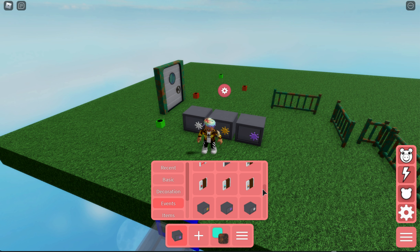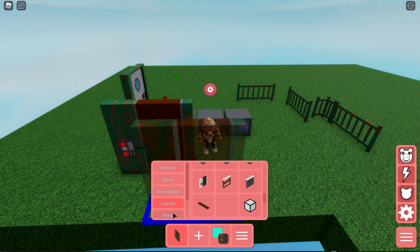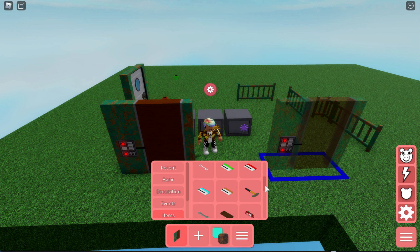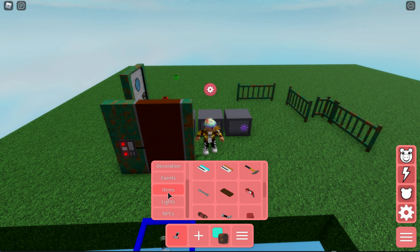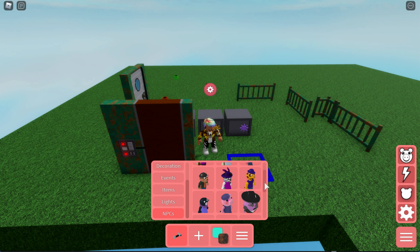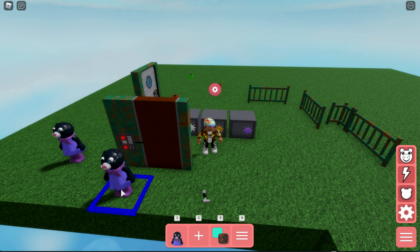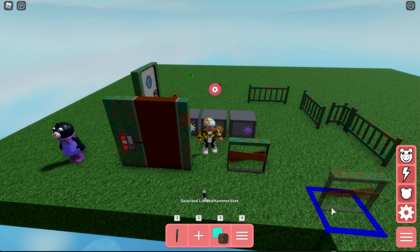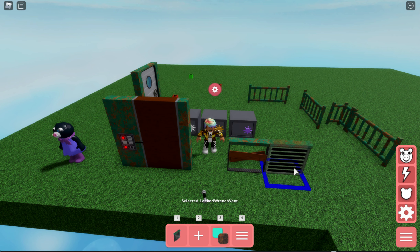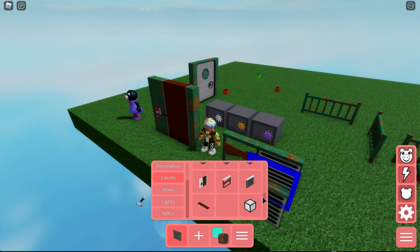There's also a blowtorch door that most people probably don't know about. To open it, go to items and get the blowtorch, which is new in build mode. But it's not as simple as just grabbing it — you have to go to NPCs and grab Mimi. You give her the blowtorch and she'll open the door, which is really cool. We also have a hammer vent that requires a hammer to open, and a wrench vent that requires a wrench. Note that the hammer vent and hammer door are separate.